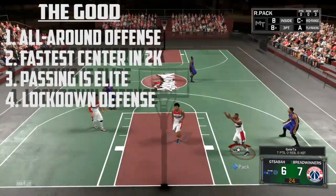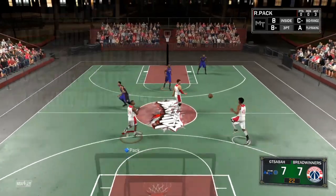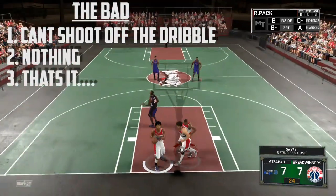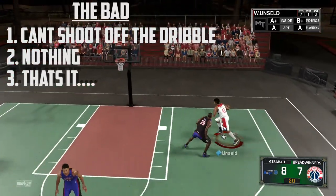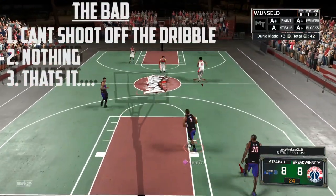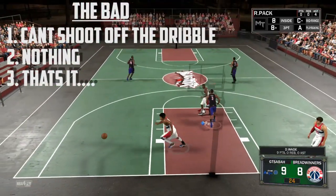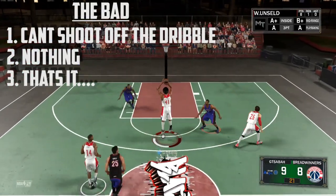His defense is all in the mid-to-high 90s, so he's a lockdown defender. It's hard to find one bad thing about this guy. But if you want to say something bad: he can't shoot off-dribble shots. He can't make an off-dribble mid-range shot, so no fadeaways, no step-backs, no step-overs. His off-dribble shot mid is a 44 and off-dribble three is a 30 — so forget about off-dribble shooting entirely.